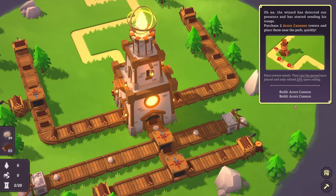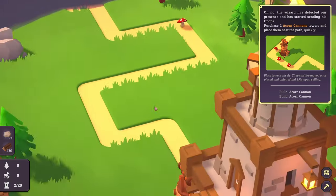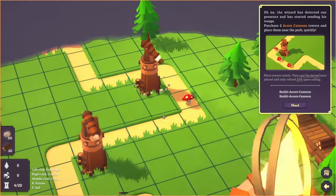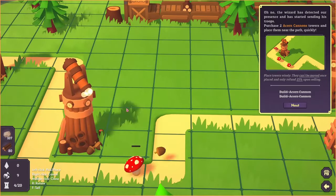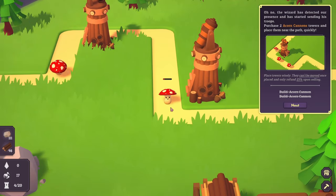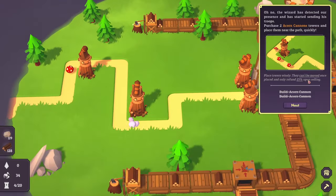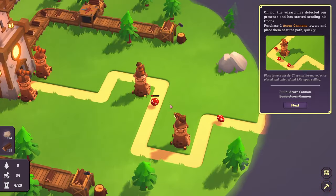The wizard has detected our presence and has started sending his troops. Purchase two acorn cannons and place them near the path quickly. Acorn towers — costs 50 wood. These little things — I'll let them in, I say. He's too innocent looking to do any real harm. They can't be moved once placed and only refund 25% on selling, so you have to be careful how we place these towers. I've played a fair share of tower defense before so I'm happy with these basic placements to start.